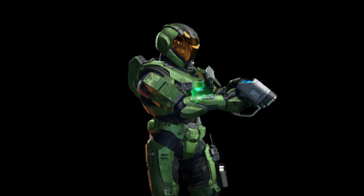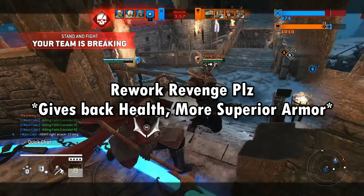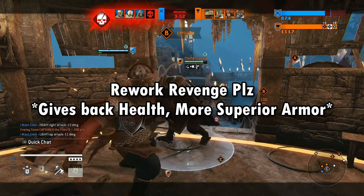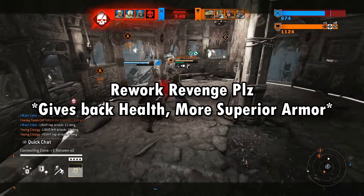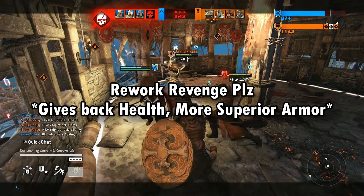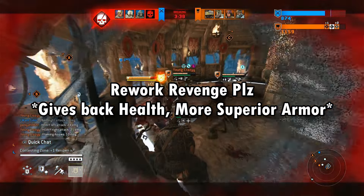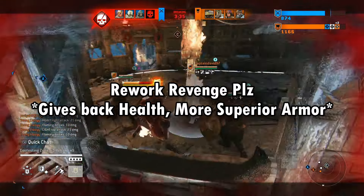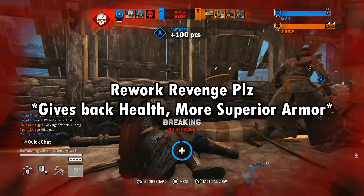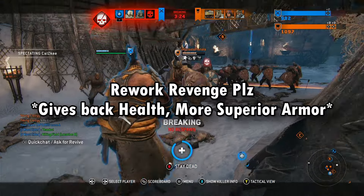Something I forgot off the list: Revenge. For the love of god, Ubisoft, please rework Revenge — it's in dire need of a major change. Off the top of my head, it needs to heal you when you activate it so you're not on one HP when you come out of it, make you immune to guard breaks, and give you superior armor throughout the entire duration so you can actually fight off attackers. It only takes about eight heavies on average to kill someone in Revenge — it desperately needs a buff.